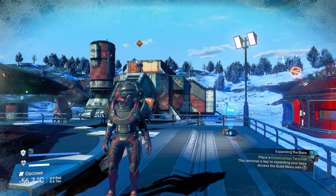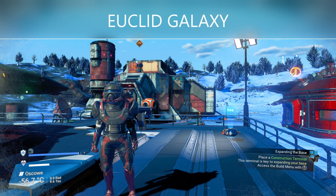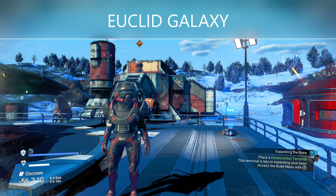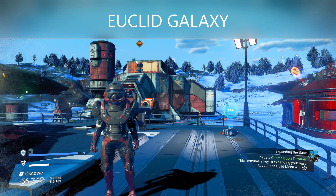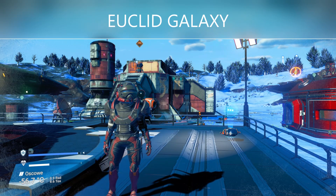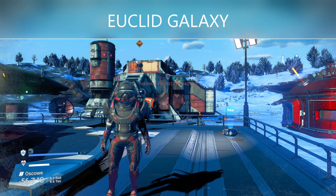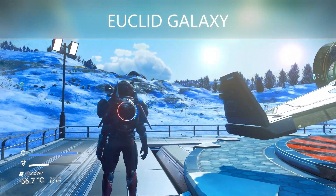You'll need to use a portal in Euclid, as glyphs are galaxy specific — you can only travel from Euclid to Euclid, or Eissentam to Eissentam, and so on. So just make sure you're in Euclid, and turn multiplayer off because that can affect the spawning of multi-tools.